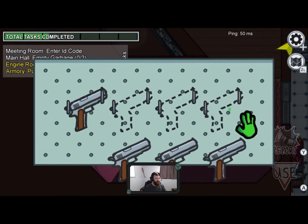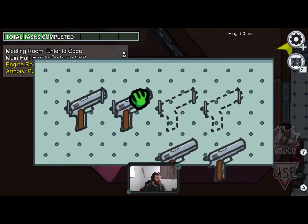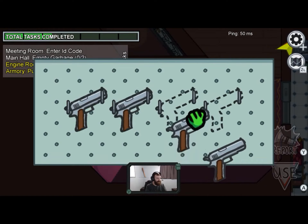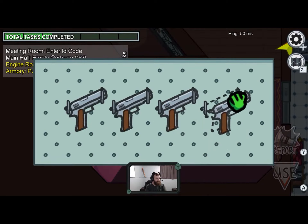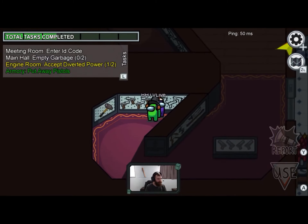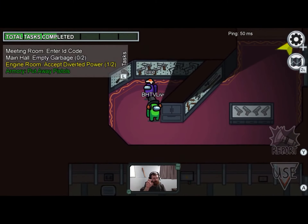Wait, wait, wait — it uses the tilt controls on the controller! What? Let me try it. That is different. What are they gonna do for PC and mobile then — just move it? Is that how you technically use the mouse on this?